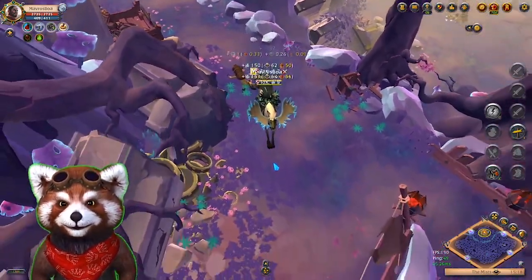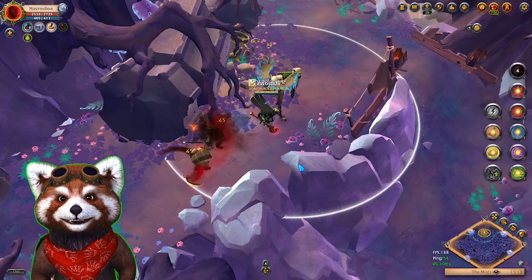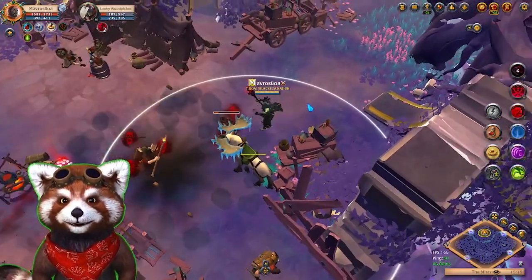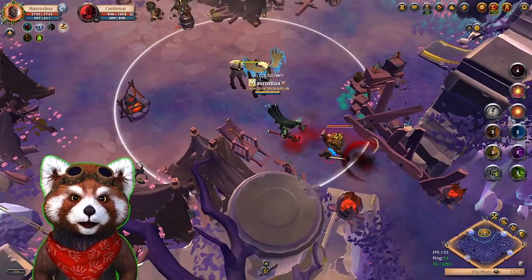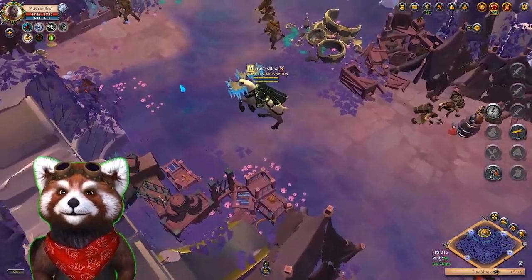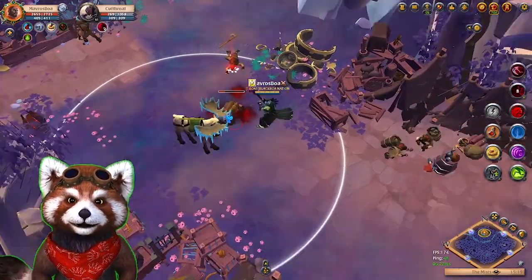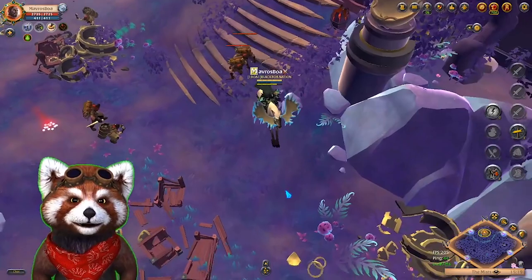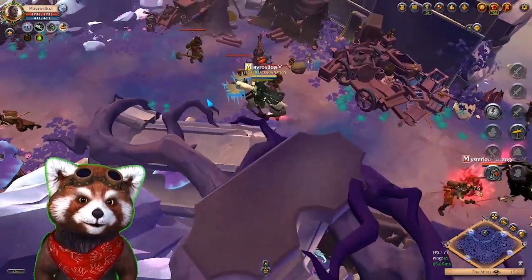Remember: don't do what I just did — I used my Desecrate on those mobs; I should have saved it in case somebody was coming. There's another person — same axe guy. The reason why the axe individual may be a good fight for us is that our Desecrate will be able to root him in place when he casts his E. His E can go through a firewall, a wind wall, but it can be rooted in place, making it useless. Battle axes are pretty difficult though — the great axe is not bad at all.